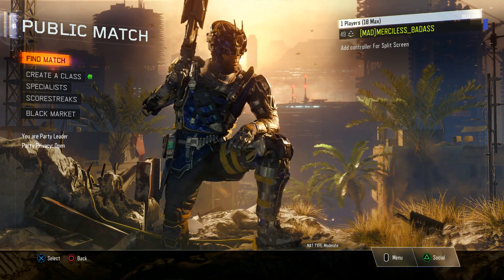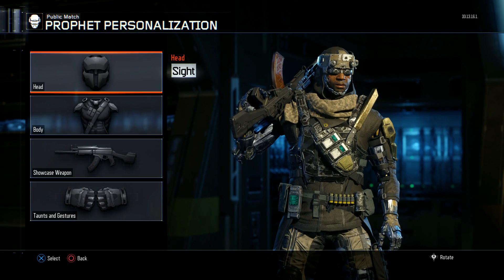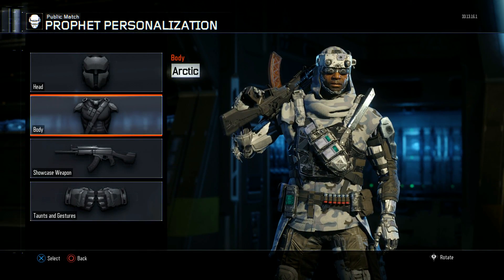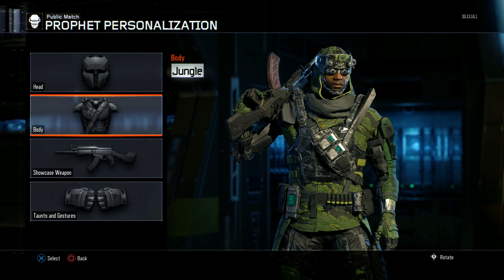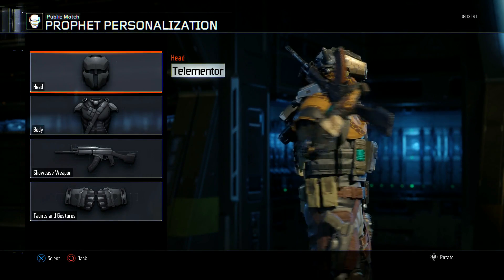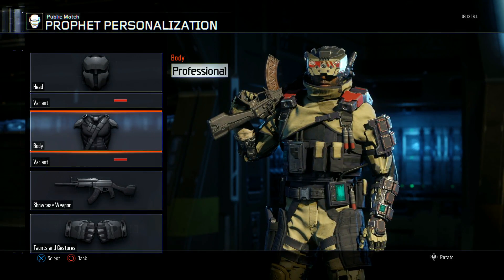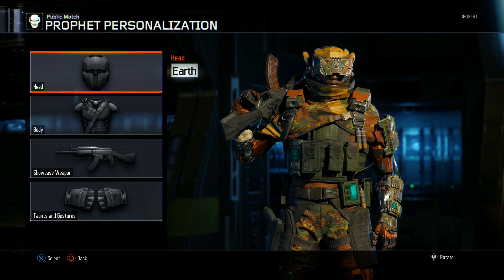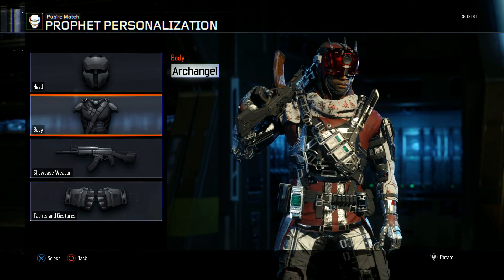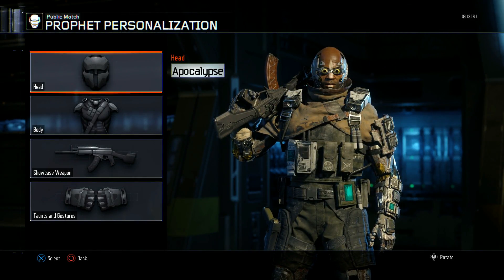Got all the outfits unlocked for Profit — look at him. This is a bad motherfucker right here. Now it's pretty easy to get the first 6 unlocked. Basically by getting 800 kills you unlock the first 6 outfits. But to get the last 3, you have to get 40 kills with the Tempest, 3 double kills with the Tempest, 20 kills shortly after glitching, and the hardest one is to get 2 double kills shortly after glitching.